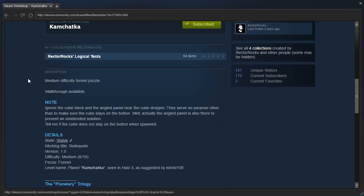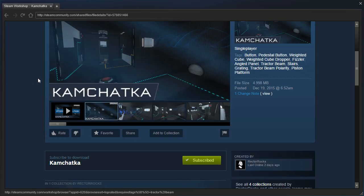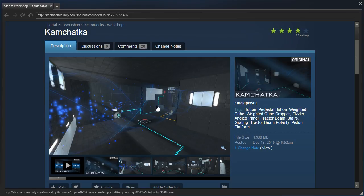Ignore the cube block and the angle panel near the cube dropper — they serve no purpose other than to make sure the cube stays on the button. Actually, the angle panel is also there to prevent an unintended solution. Tell me if the cube does not stay on the button when spawned. All right, I think that's what we're talking about perhaps.